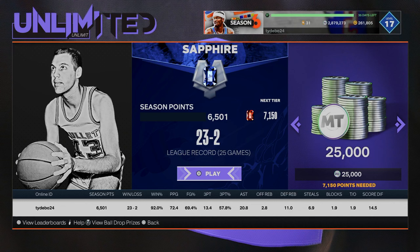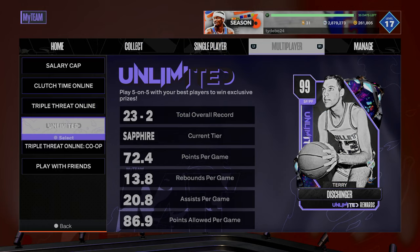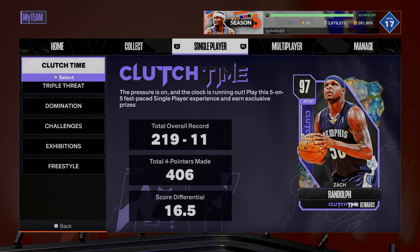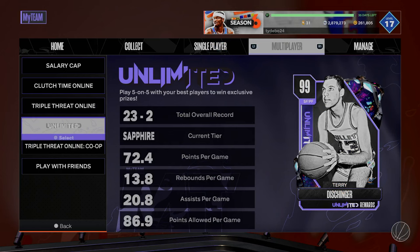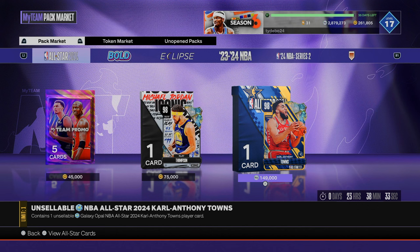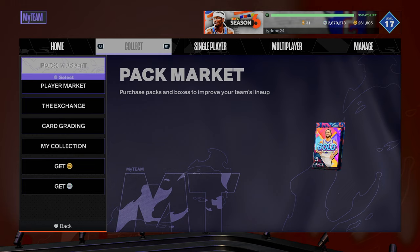Even a guy like Klay Thompson — if he was auctionable maybe I'd buy it. But my whole thing is I'm playing MyTeam Unlimited anyway, so the moment I go to buy Klay Thompson and he's un-auctionable is the moment I win an unlimited game and pull him out of the vault. So if you're clicking on this video and your question is 'should I buy CAT for 150,000 MT,' here's my answer.